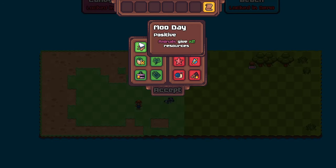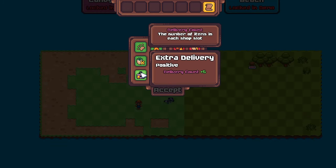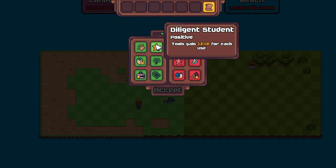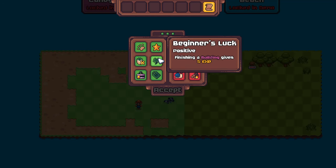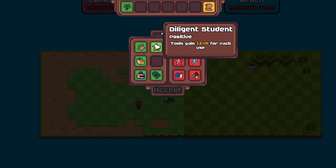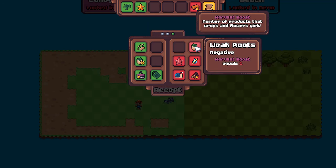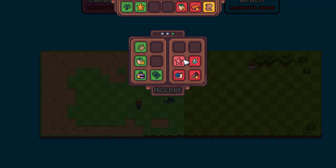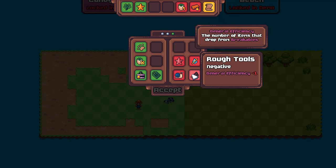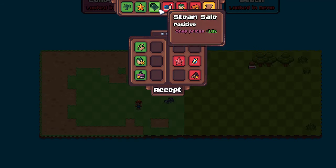A new set of traits for week two: animals give two times, crops plus 50%, delivery count plus five, tools gain one experience for each use, finishing a building gives five experience, shop prices minus ten, building requirements minus three, harvest boost equals one, sprinklers don't work, tools don't gain XP, 20% of crops are destroyed, general efficiency negative one. Let's just set it up that way.